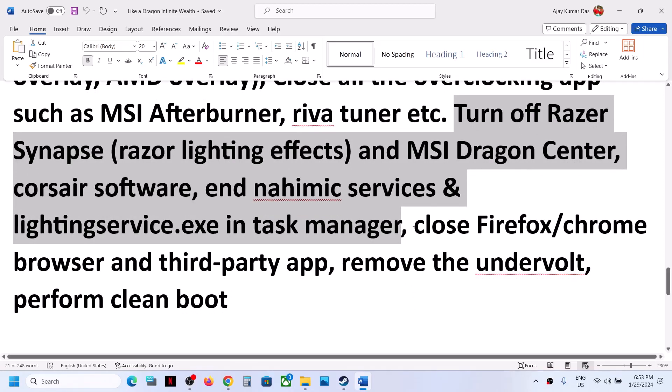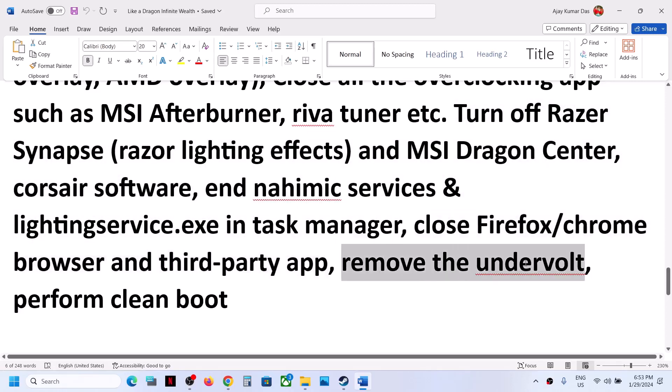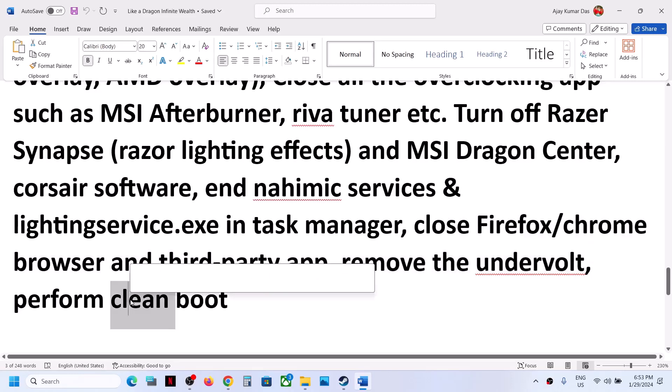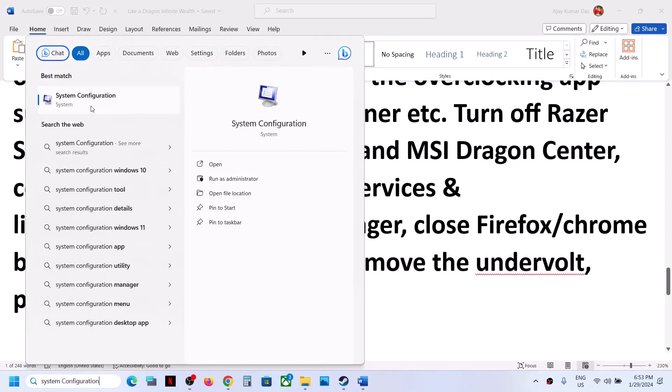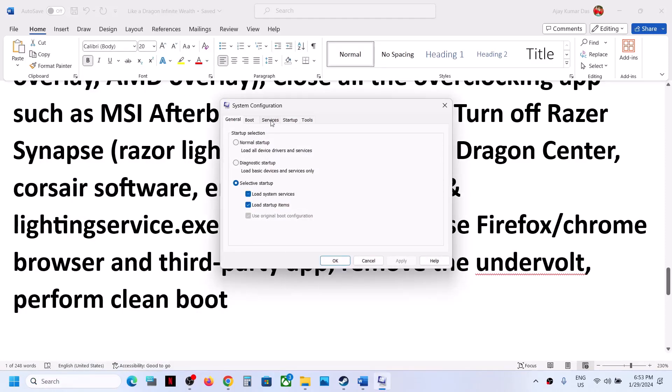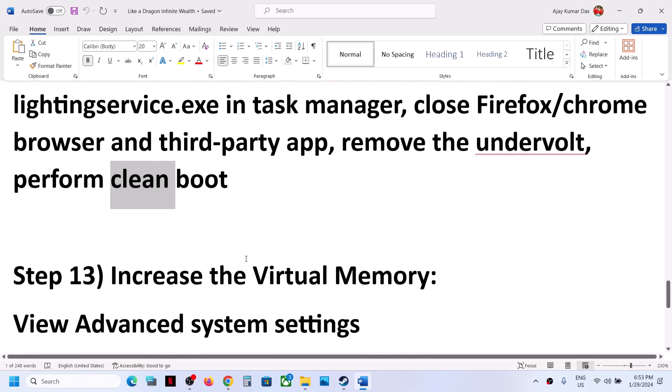Make sure only the game and Steam are running — close everything else including all browsers. To perform a clean boot, type 'system configuration' in the Windows search box and open System Configuration. Go to the Services tab, put a check on 'Hide all Microsoft services,' then click Disable All. Click Apply, click OK. You will see a restart option — restart the computer and then launch the game.